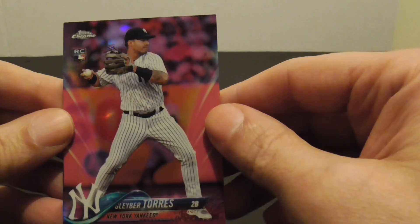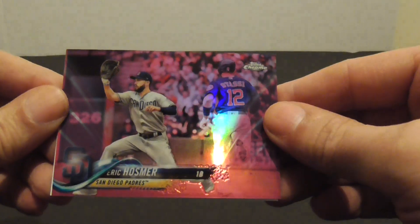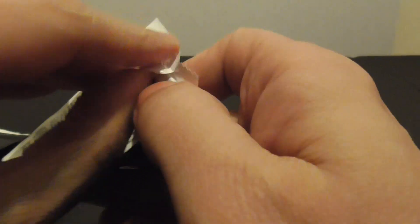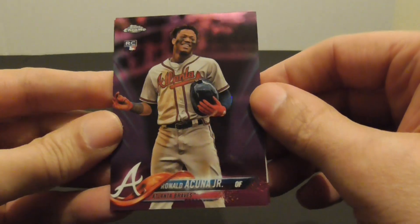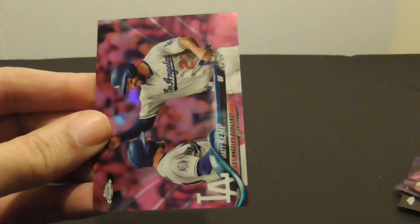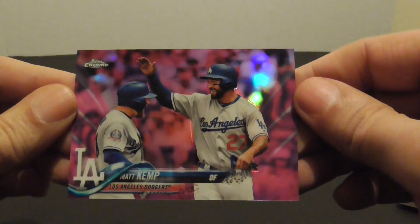A Gleyber Torres rookie card and an Eric Hasma. Ronald Acuna Jr. rookie card and Matt Kemp.